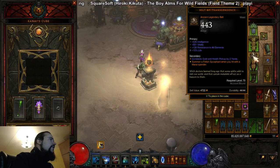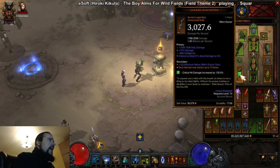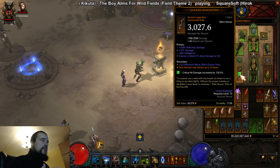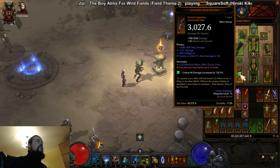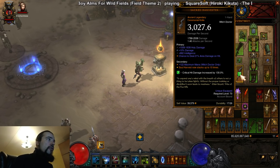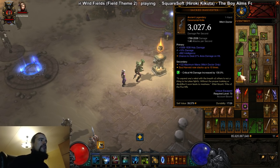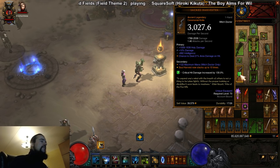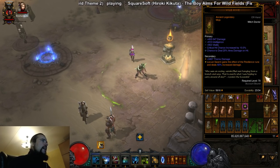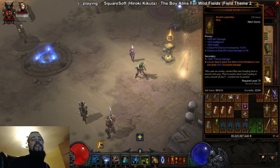The beginner setup is: Wormwood, Unity, and Belt of Transcendence. For the weapon, it's the Sacred Harvester. The role doesn't matter for the element type — what matters is intelligence, area damage, and area damage again. Area damage is your top priority on the Sacred Harvester. This is basically the maximum DPS Sacred Harvester you can get. For the Mojo, the best is the Vile Hive. I like Vile Hive because it increases the damage of Locust Swarm by a lot.